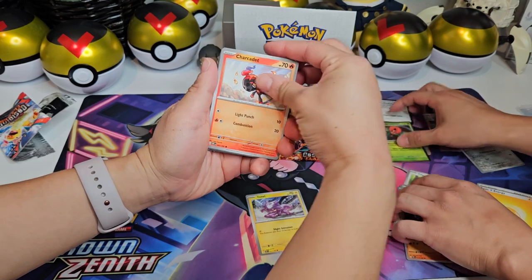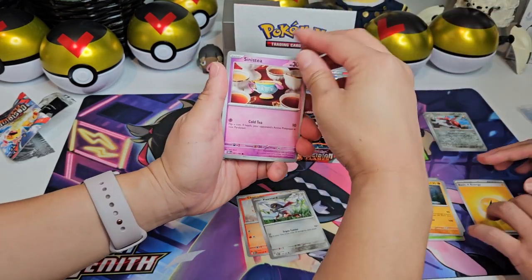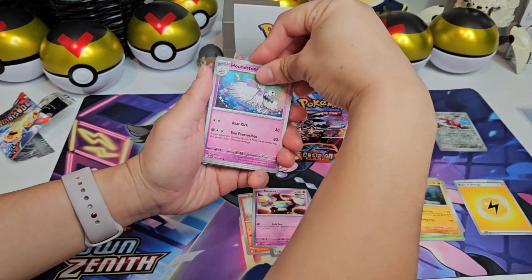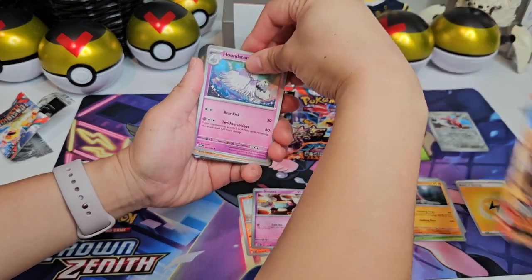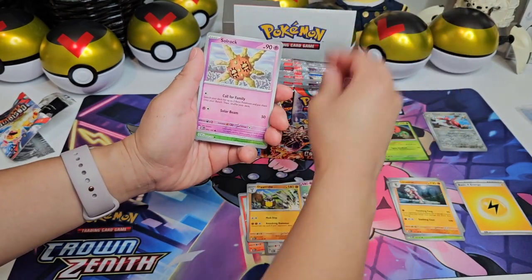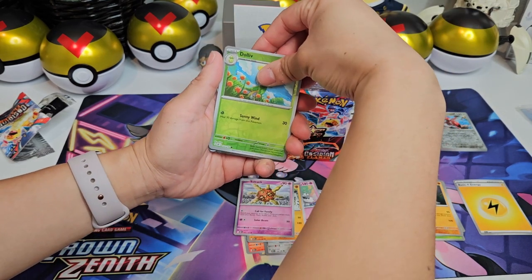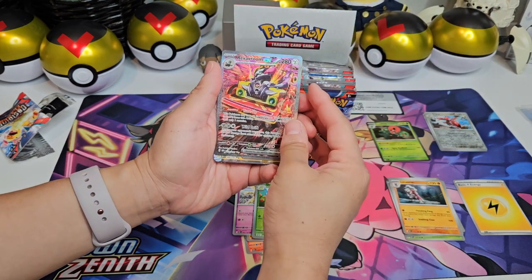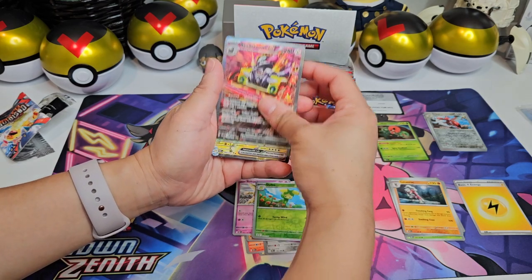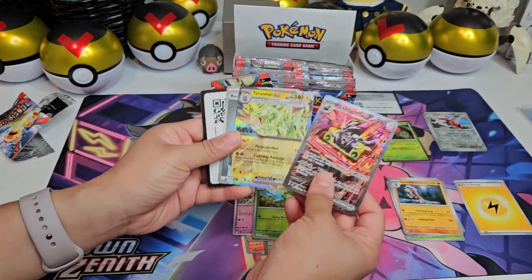Alright, my turn. We are in the new era. Ooh, looks like there's something there. I'm going to try really hard not to bend the card. Double hit — Reverb Room EX. Beautiful card. Double hit — Tyranitar EX. Great start, great start.